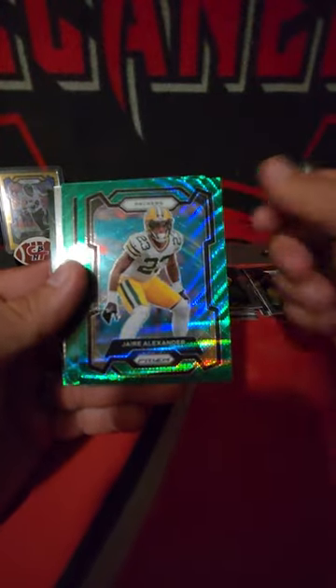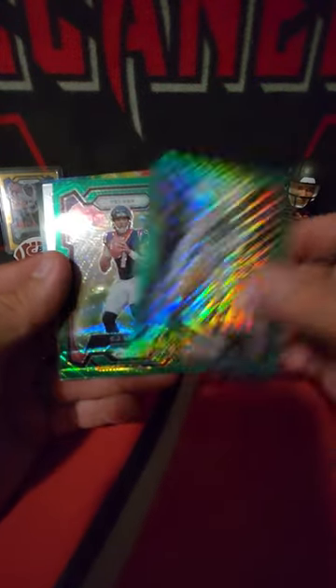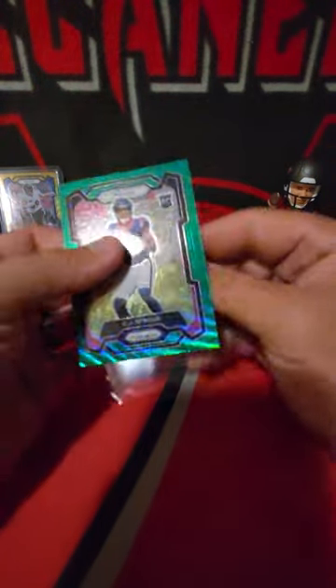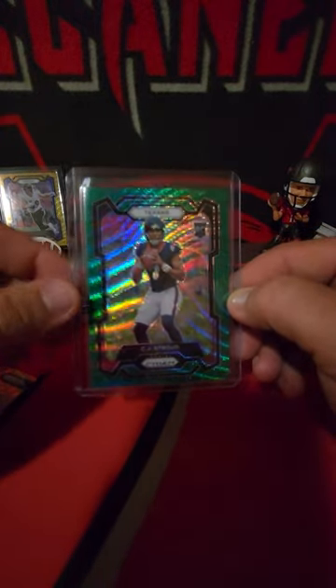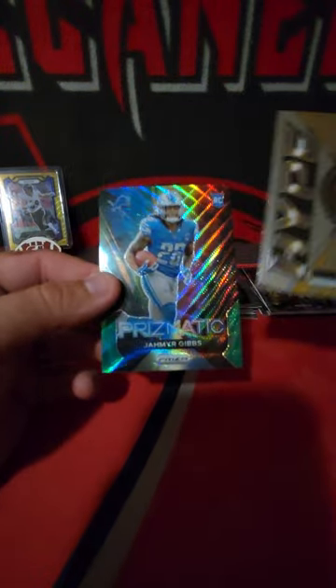Brandon Cooks, Fred Warner, and then a rookie - oh! Thank you very much Mr. CJ - thank you very much for showing up. Of all the hangers I've opened I don't think I pulled a single base CJ Stroud, so that's nice - got a CJ and an Anthony Richardson. It's a little off-center right to left but still a really good pull. TJ Watt Hype and a Prismatic of Jamir Gibbs on that nice green wave.